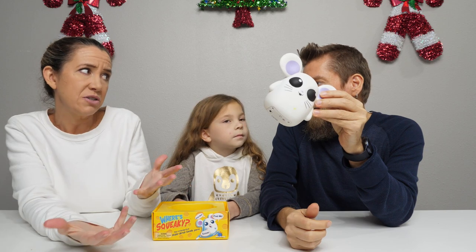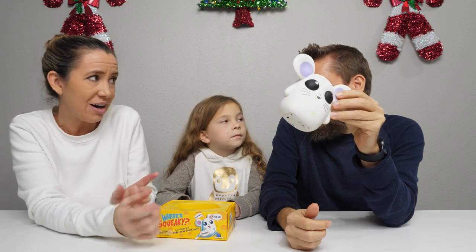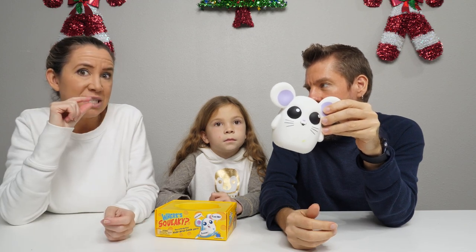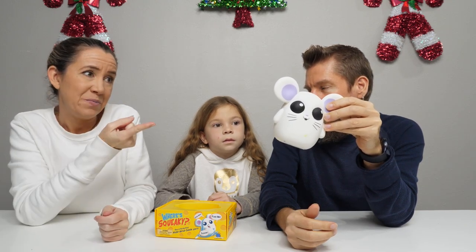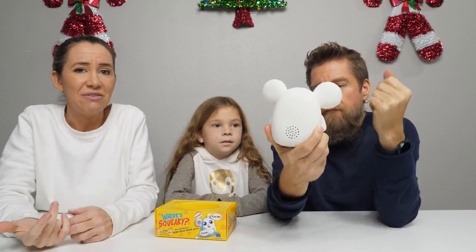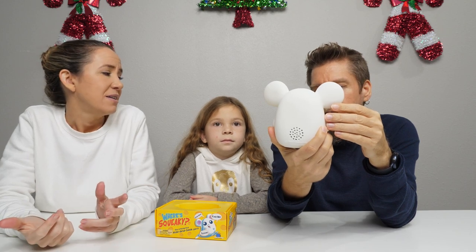You push the button when you've found your spot. So you hide her, push the button, and she whispers something like 'great spot' so nobody else can hear it. Then every ten seconds she's going to make little noises to give a hint for others to find Squeaky.